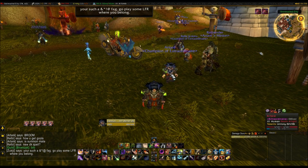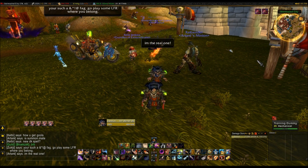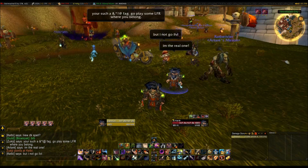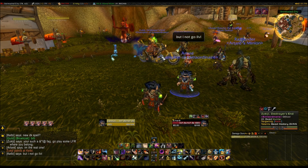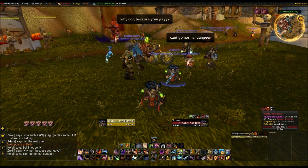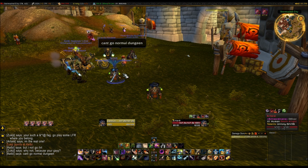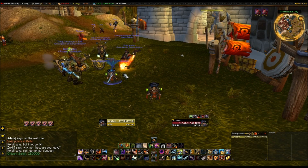Another little addon I like is TipTac. You can see the tooltip in the bottom right of the screen. It's a nice little clean tooltip where it shows class colours, it shows their health, it shows their mana pools, if they're bosses, if they're on Alliance, if they're on PvP. It shows everything about them - what guild they're in, what level they are, what talents they've got, everything. It shows buffs on them as well. It's just a really neat thing that I like to have on.